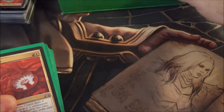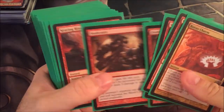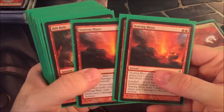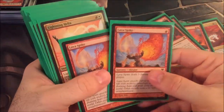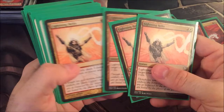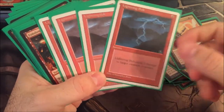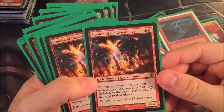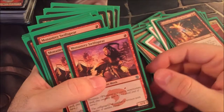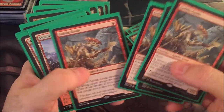Let's get the box out of the way. Check this out — this is almost complete. Boros Charm, some Skull Cracks — playset of those. Searing Blaze — three of those. Rift Bolt — playset of those. Lava Spike — two of those. Lightning Helix — four of those. Lightning Bolt — oh, those are Revised. Okay, I didn't see that. That's 4th Edition. Those are Revised. There's four of those total. Eidolon of the Great Revel. Monastery Swiftspears — four of those. Goblin Guides — all the new Masters edition.